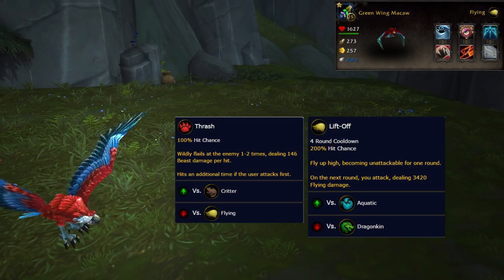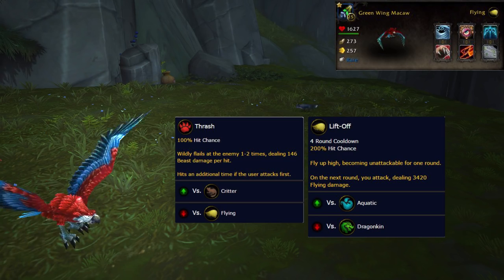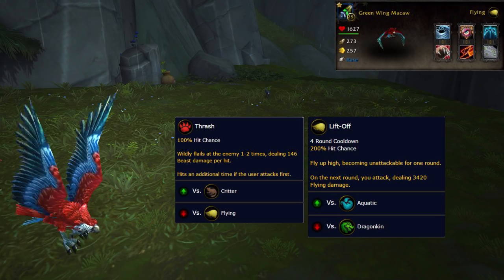Any of these pets can be switched out for birds with a multi-hit attack and Liftoff, meaning all parrots, the Jade Owl, the Harpy Youngling, Griffin Hatchling, Golden Eaglet, Midi Jousters, Fruit Hunter, Seagulls, and more.